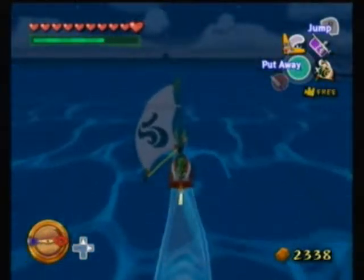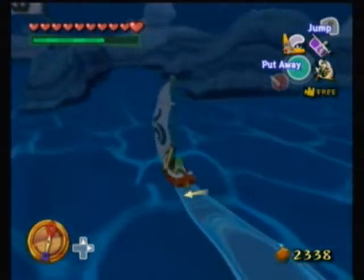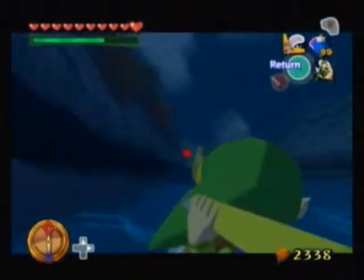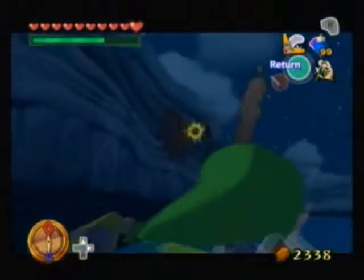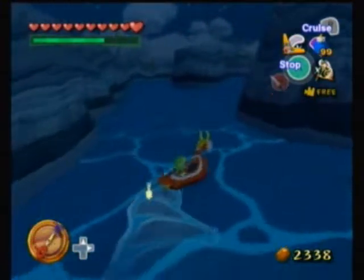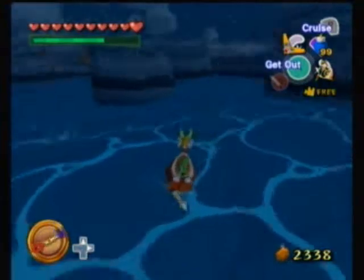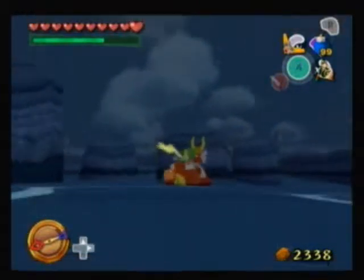Yeah, another one of these islands, huh? Now we got a five-dot — like a five face of a die here. I don't see any boats here. I'll go for the side cannons first here. Start on the outside here. Kind of want to try to find a safe spot here, and then just swipe away at the cannons here.